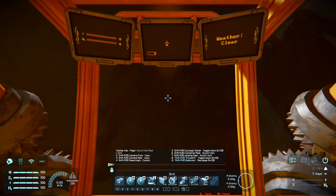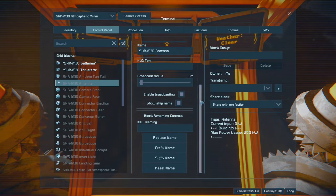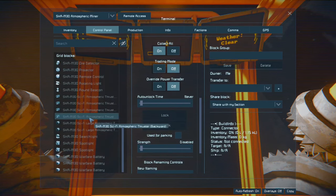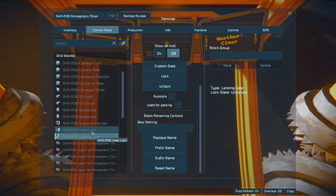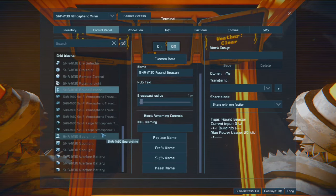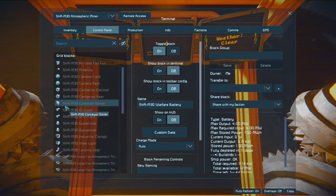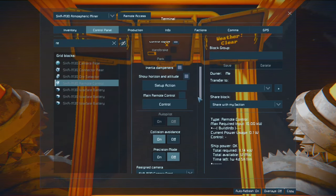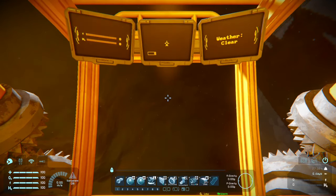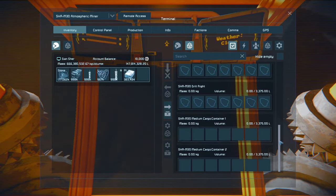Another tip when setting stuff up: antennas — don't forget to turn them off by default and set minimum radius so you don't have problems. Disable 'used for parking' on the connectors and landing gear, because it will cause confusion sometimes. Same settings for the beacon as for the antenna. Set up colors and intensity for the spotlights and lights. The remote control also has a toolbar — don't forget to set that up. And name your inventories to differentiate them for convenience.